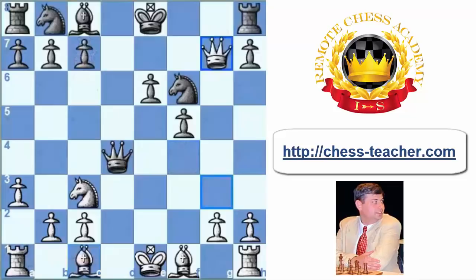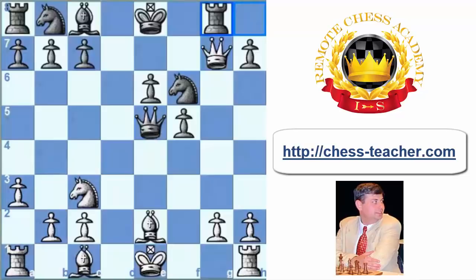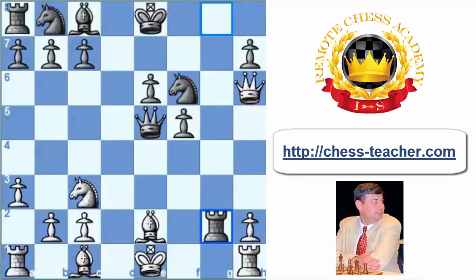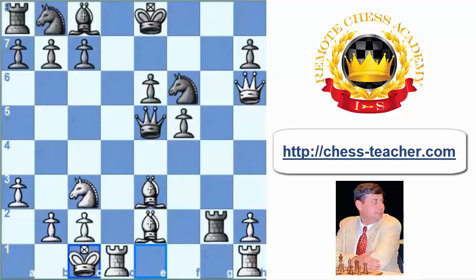Let's go back to the game. After Nc7, Qe5 check, Be2, Rg8, Qh6 — white is again ready to give the pawn on g2. Nimzowich played Rg6 in this position. But even after Rxg2, Bf4, Qd4, white simply plays Be3, Qe5, and after long castling there is almost no way for black to escape from the threats like Bf4 and Bd4. White's position is clearly better.